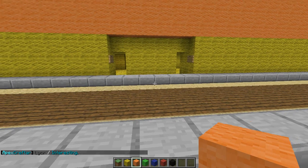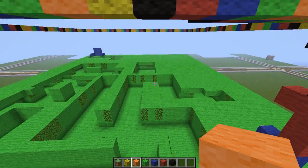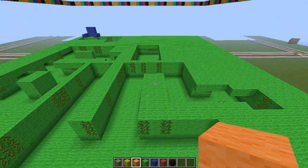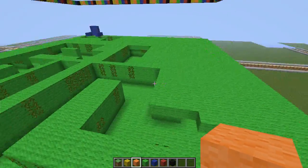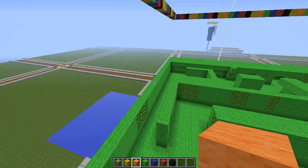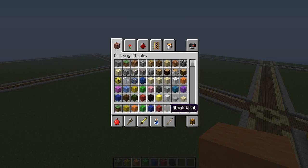I'm creating my own creation, it's not done yet. Welcome to the beast color maze! Here are the materials you're gonna need: yellow wool, orange wool, lime wool, blue wool, red wool, and...